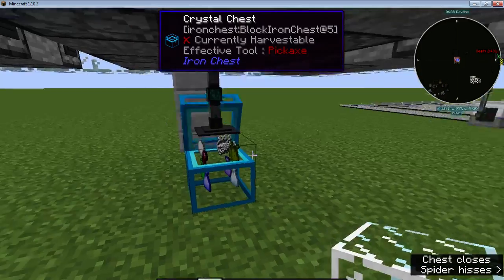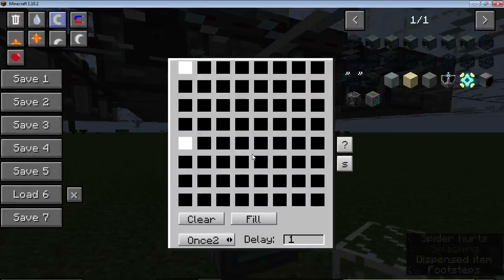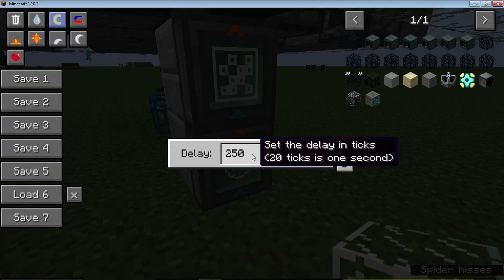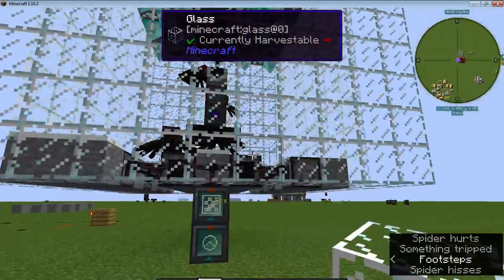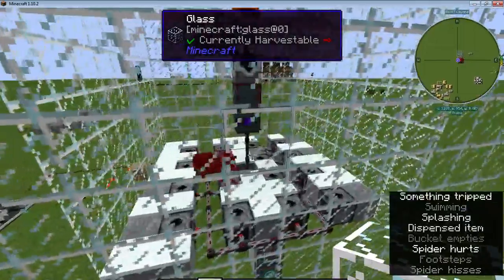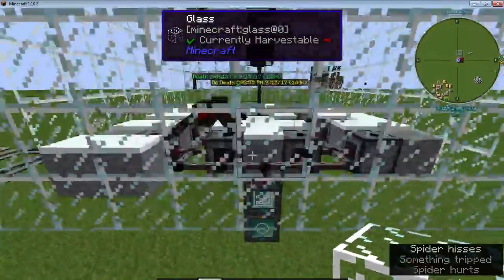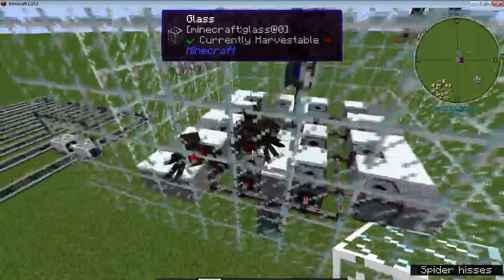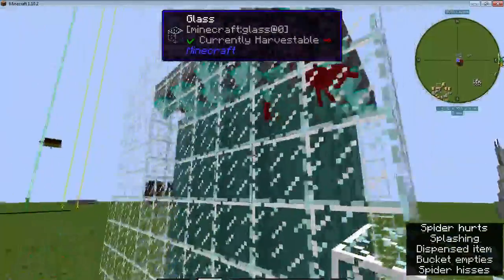Yeah, it's a snowball farm too. There's my sequencer and then my timer. Of course these conduits would be underneath instead of beside them — I just did it for speed. Save on conduit covers; they're expensive.